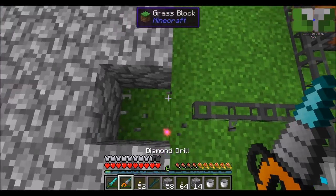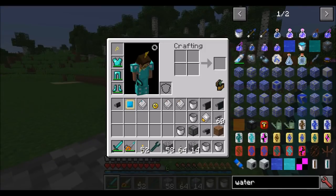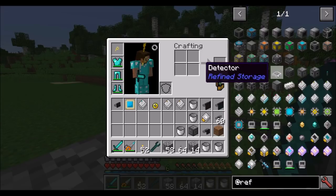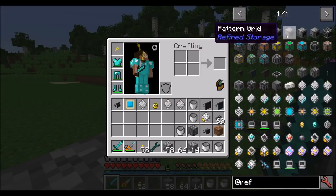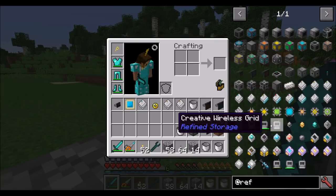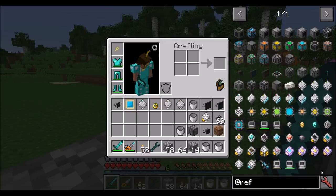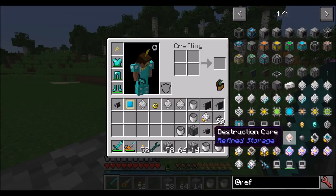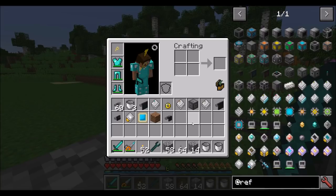With that, I think we're going to wrap up part one of the Mod Spotlight on Refined Storage. There's quite a bit more to cover — we haven't covered the wireless system, networks, detectors, wireless transmitters, autocrafting, patterns, or wireless grids. There's a lot to look at still. So let's come back for part two where we'll cover all of this. For now, Direwolf20 signing off — hope you guys enjoyed this episode and this mod. We'll see you next time. Take it easy.